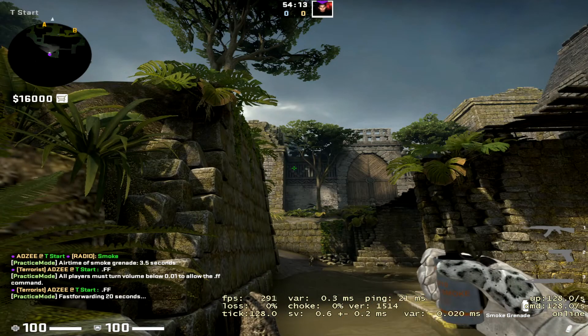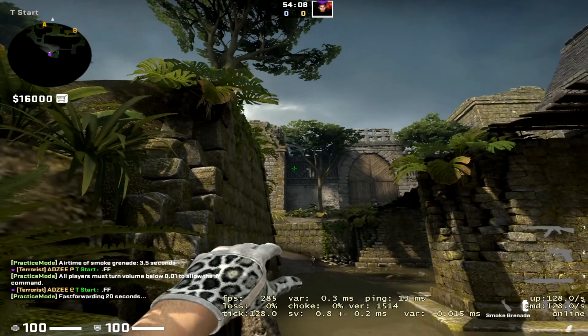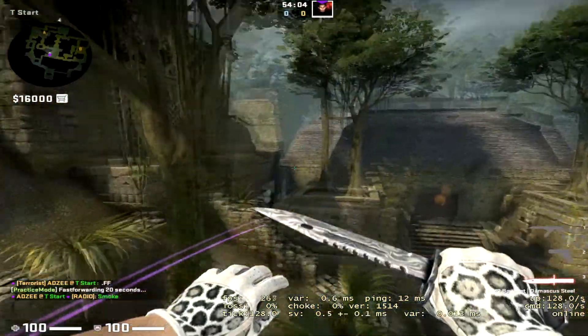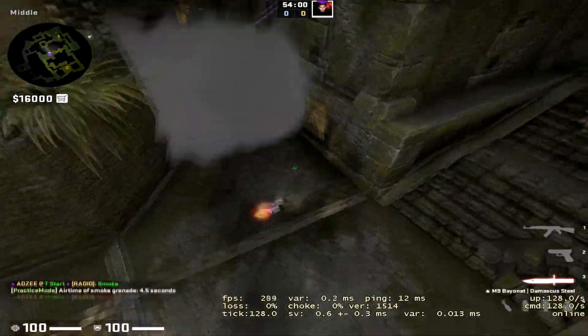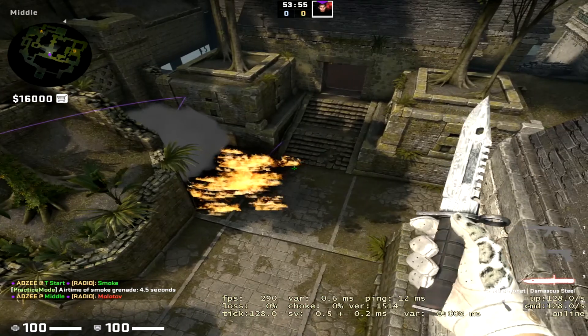You can also partner this molly: aim above here, then shift walk, and as soon as you get to this box, jump through. This will inter-smoke off the front of donut, and the molly will land just in front of it. So if you want to push out mid and get a teammate doing the house smoke quickly, you can do a mid-take like this.